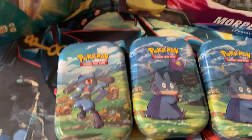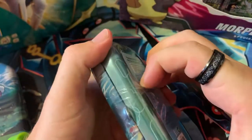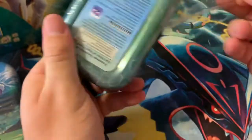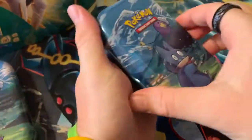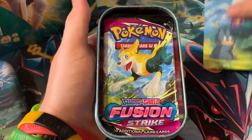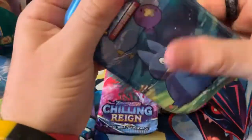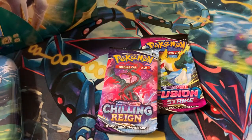All right, we'll start off with the Munchlax tin. It's pretty nice, got a little Driftloon with it. Trying to see if there's a tab to pull to open it — I found it, there we go. Let's see what's inside these bad boys. Oh, a nice big Pikachu coin, the little card, we got one Fusion Strike and one Chilling Reign pack.